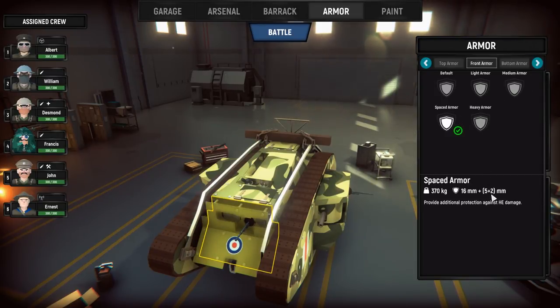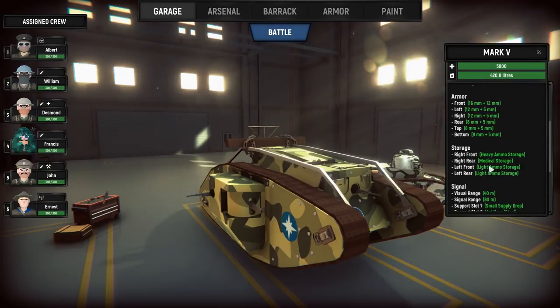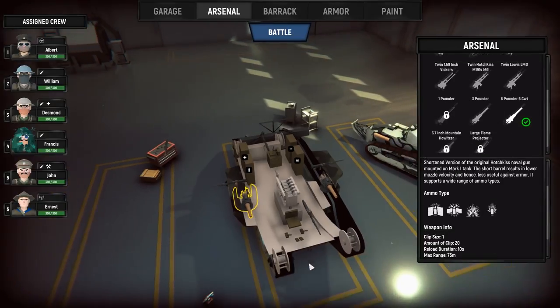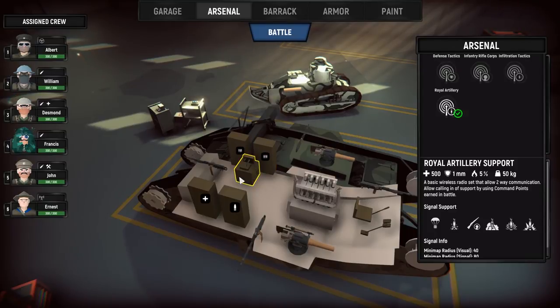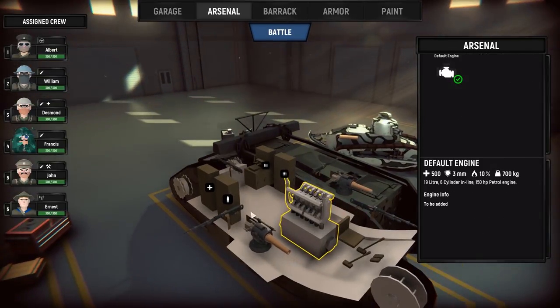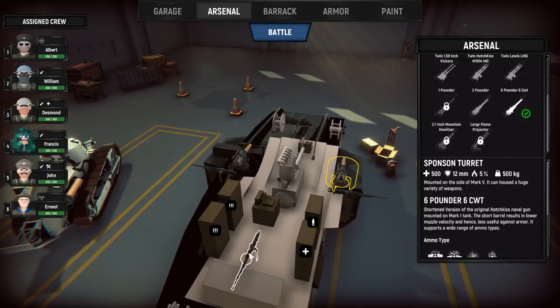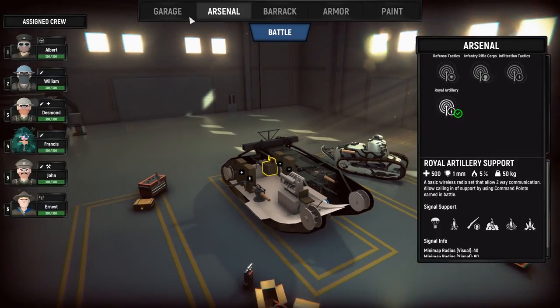Let's go with the medium and into another battle then. Can we do the inside? It looks like we can do the arsenal. We can't customize the engine, can we? Oh, we can — you can upgrade the engine if you want to. We've got plenty of ammo. Royal artillery, infiltration tactics, rifle corps, defensive tactics — so it changes what your call-out can be. I think we'll keep it for artillery now. Smoke launchers — they can actually fire smoke launchers from the steering module too. I think we're going to leave everything the way we have it for now and continue with our upgrades or change it based off the mission.